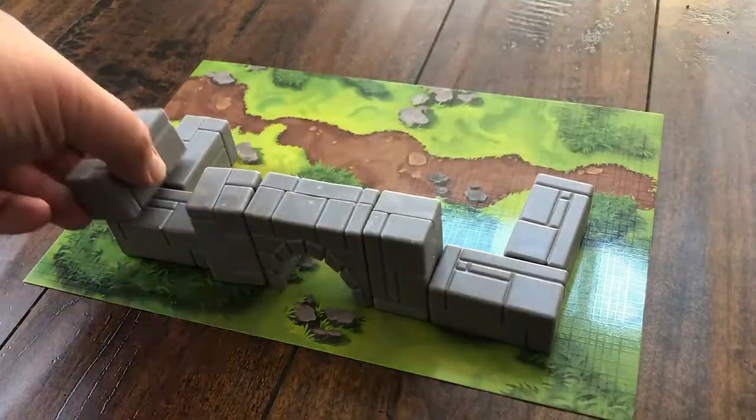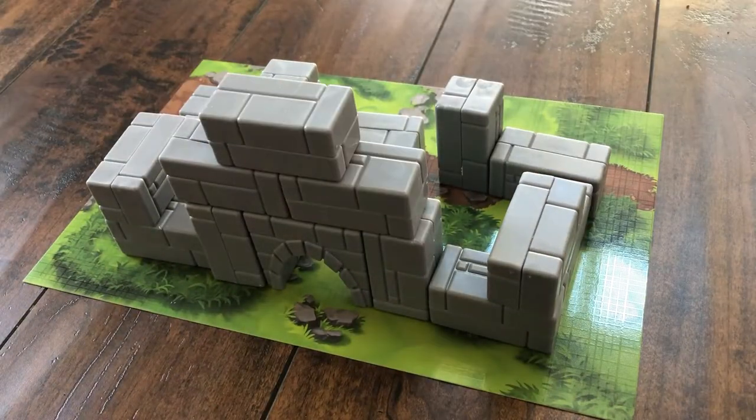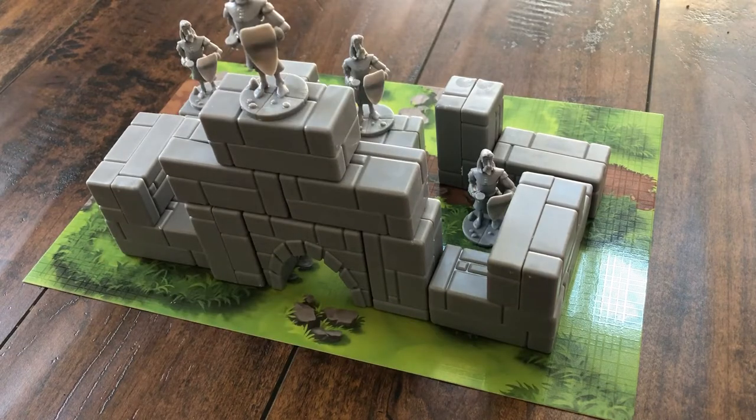Catapult Kingdoms is a two-player dexterity game designed by Christian Fosch and published by Vesuvius Media. In it, players take turns building up their castles, setting up their soldiers, and then loading up their catapults and unleashing hell.